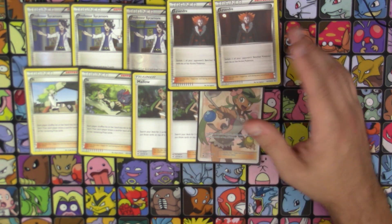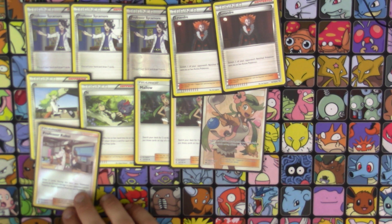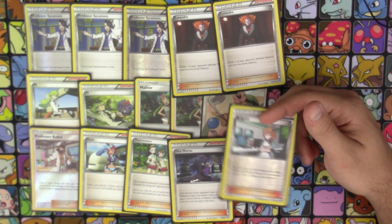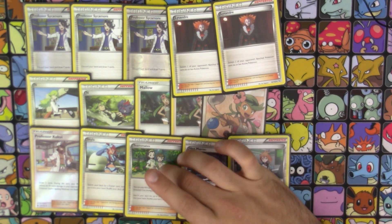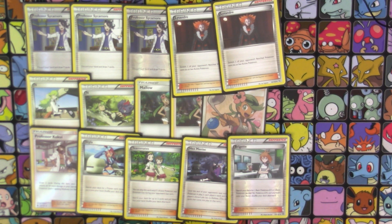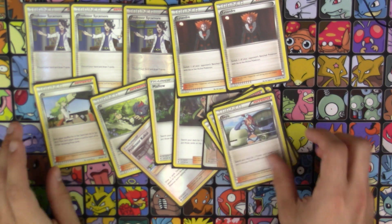We also have 2 copies of Lysandre — standard, just to bring up what we want to knock out. For our 1-of Supporters, we have Kukui, Skyla, Teammates, Hex Maniac, and last but not least, Brigette. Stage 2 decks are slowly making a comeback and they all need Brigette to start off with. Hex Maniac is just to shut off abilities. Teammates is in here because it's a Supporter for turn, and even though Mallow pretty much does the same thing without having to be knocked out, it doesn't hurt to have more ways to search for cards. Skyla is to search off any trainer you might need, like a Choice Band or Float Stone. Kukui helps boost our damage with Gallade even further to hit those 180 knockouts. And that does it for our Supporter lineup.